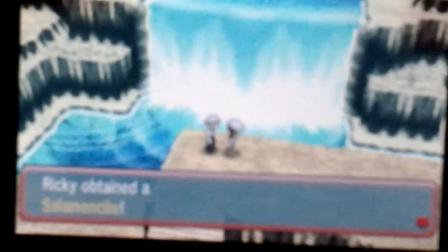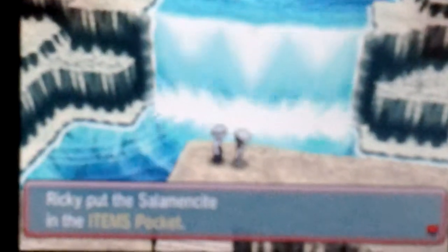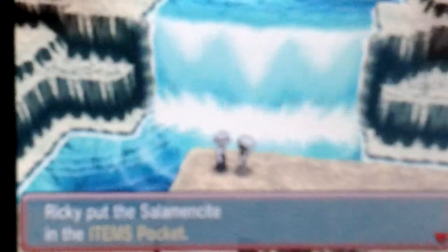Also, I can't see anything, so — some of these locations — all you need to do is go to Meteor Falls, and all you need to do is just walk in, talk to Zinnia's grandmother, and that's how you get it.